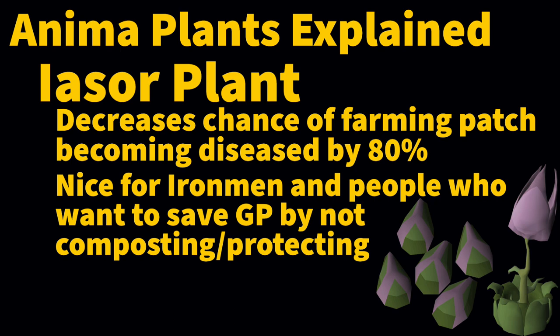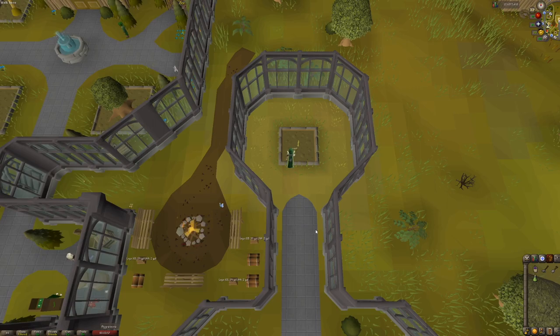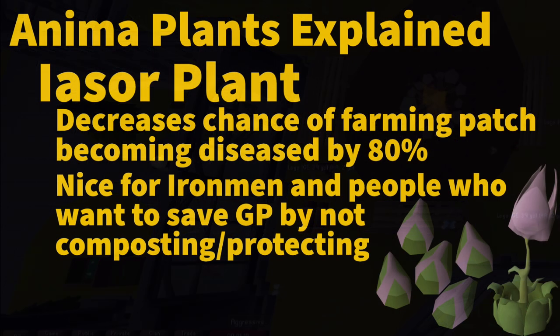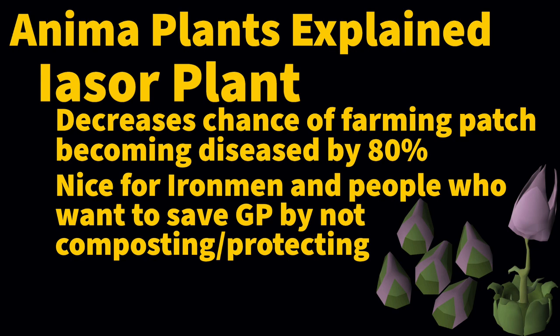For both regular players and Iron Men, it's either very expensive or very inconvenient to pay for protection on trees and fruit trees, so this is nice. However, I can't really recommend it comparatively. This is just to remind everyone that even when something is treated with ultra compost — which adds 90% immunity from disease — it can still become diseased and still needs to be cured. Ultra compost is 90% immunity, super compost is 85% immunity, while the Iasor is just 80% immunity. I would have liked to have seen the developers make this one at least stronger than ultra compost if they were going to make this seed viable.